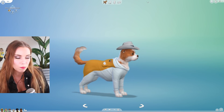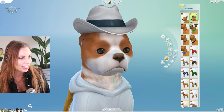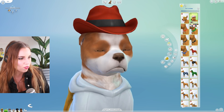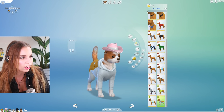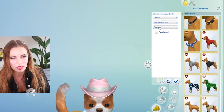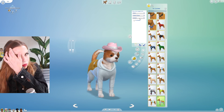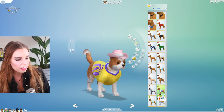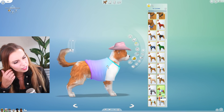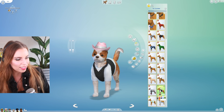Moving on to the second part of this review: Create-a-Pet. We have Lily here showing off the small dogs assets. There's a new top hat which I think a lot of us will recognize from base game, with a few different swatches and some fun colors. One annoying thing to point out: you can't actually filter this content between the stuff pack and Cats and Dogs. I'm not sure if that's because they were never planning to add another pack with Cats and Dogs items, or if it was just an oversight.